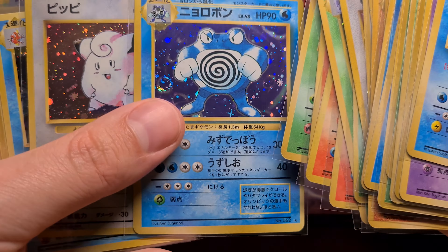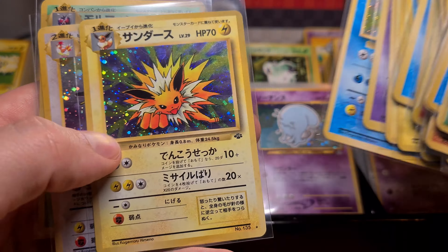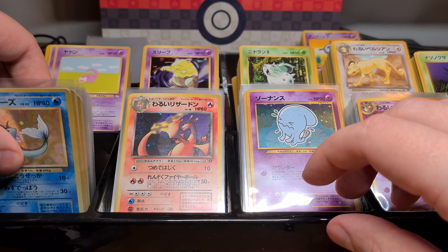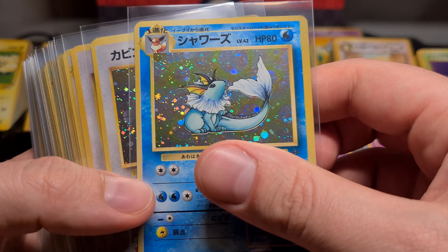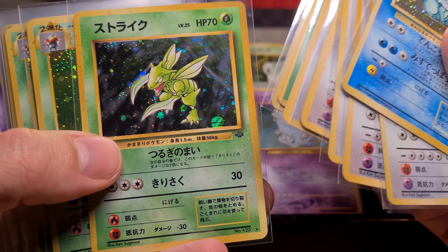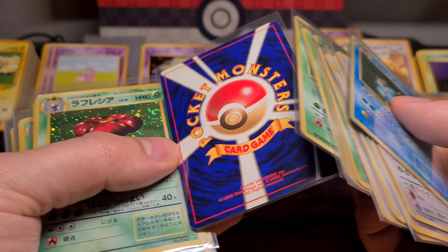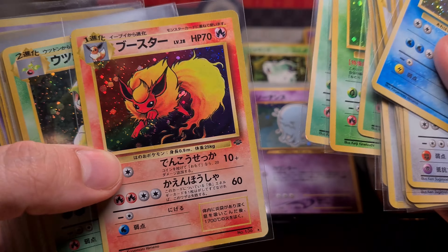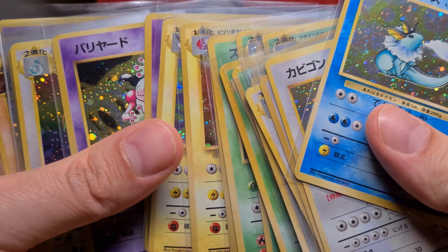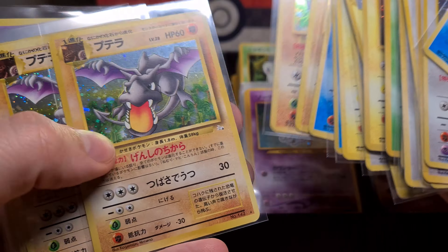Just enjoy the cards — very off-center on the Mewtwo. These are all base set to Neo Destiny cards, and also a bunch of promo cards. The condition on some of them is pretty decent, and especially when we get into the later sets like the Neo sets, they are all in very good condition. Near Destiny — most of those cards are just back fresh.